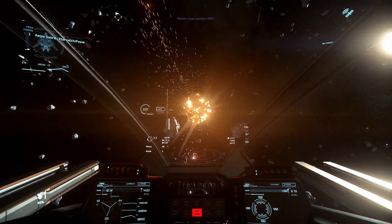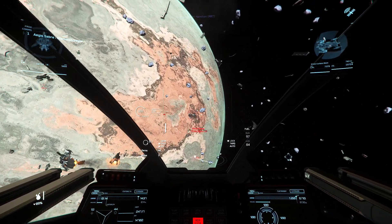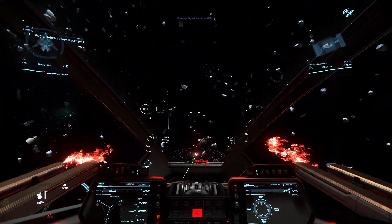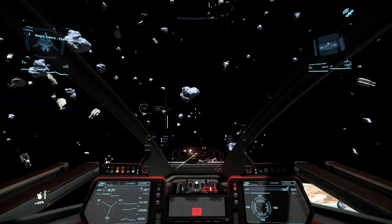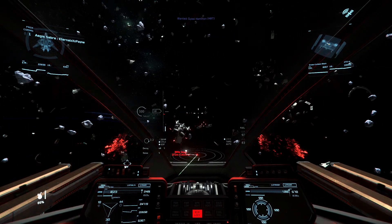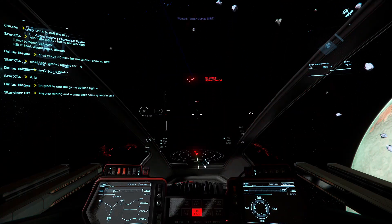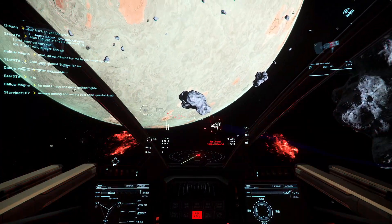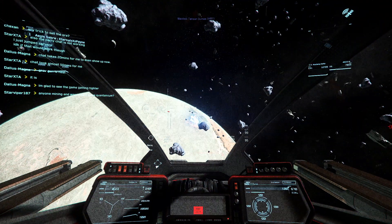I wish that all of the ships would spawn at the same time like they used to, because it would not only give me a greater challenge, it would also be quicker and the bounties would be more rewarding if you didn't just have the single ship and then have to wait around another minute for everything else to spawn. Another welcomed improvement to the bounty hunting system is the variety of ships you can expect to encounter — I've had to fight anything from a Buccaneer all the way up to a Freelancer, and I've seen the Eclipse, a Cutlass Black, even an Aurora.